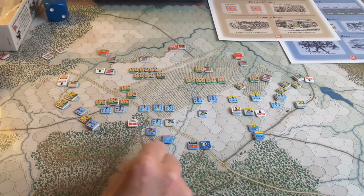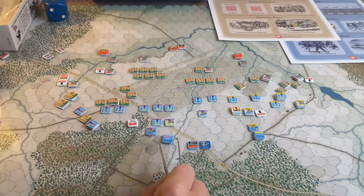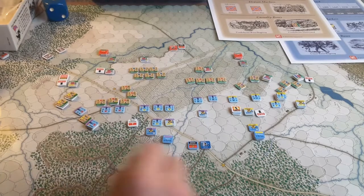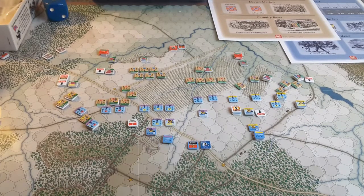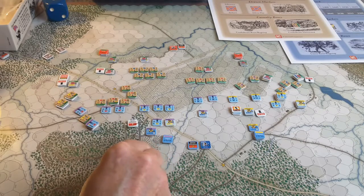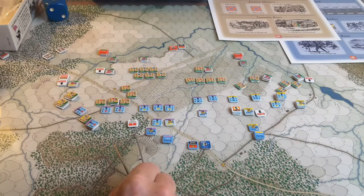Fortunately, Prince is now in command of his division commander, which is right here. Augur is right next to him. He has a five range, so basically five movement points to get to his brigadier, which is right next to him. So that's the situation.